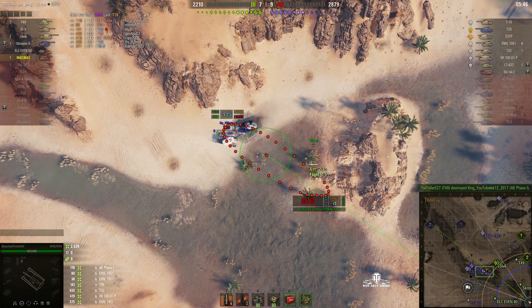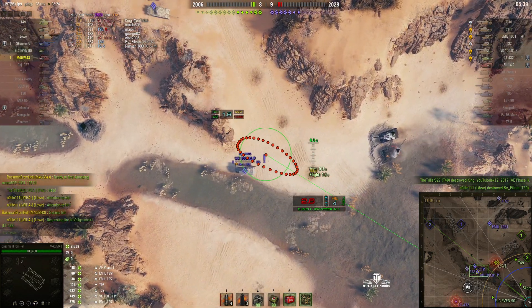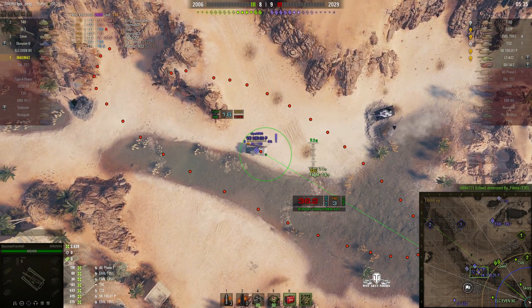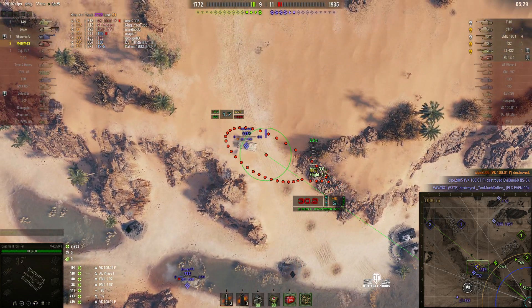That AAE Phase One is getting close to our guys. He's only 30 hit points and dies to the T49. T30 again — he's a splash kill, goes down. The VK's a splash kill as well — round's out, that's a kill. Second kill for Bassman. The enemy's tanks are now dropping like ninepins.